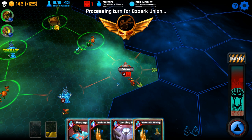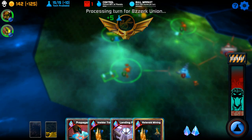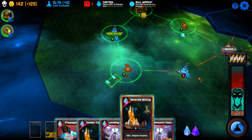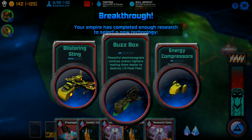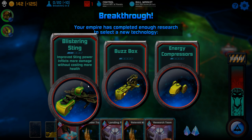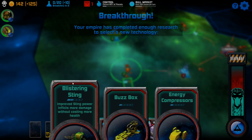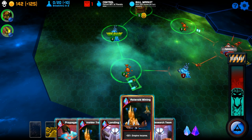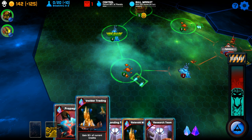Damn it. Double damn it. Not a whole lot of crystal, which makes this harder. Improved sting power inflicts more damage without costing more health. Buzz box — so let's do blistering sting. I have no idea if that's permanent or what.